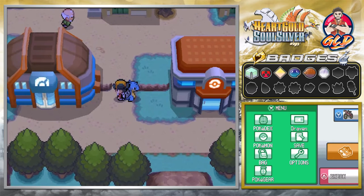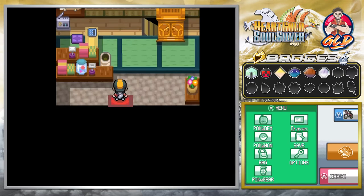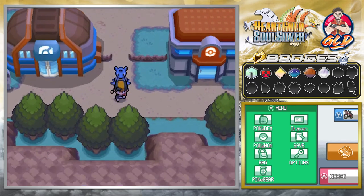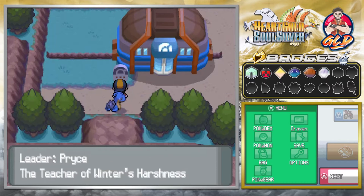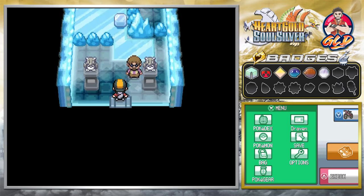If you guys remember, we came here before because there was something going on — something afoot. It's kind of changed a little bit. This used to be the Team Rocket hideout; it was sending out nasty radio waves, evolving Magikarp way too early than expected, and that's where we got the Red Gyarados. Now we can finally go into the gym battle here in Mahogany Town — we skipped this one because I had issues with Pryce and all his Pokemon in the old walkthrough.